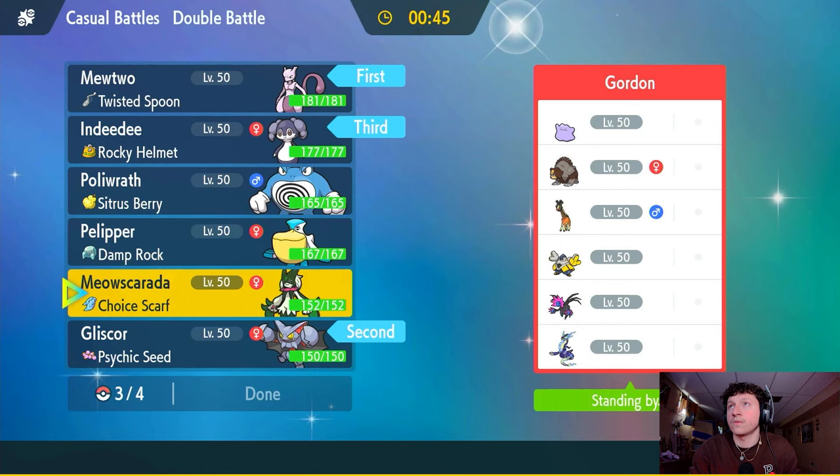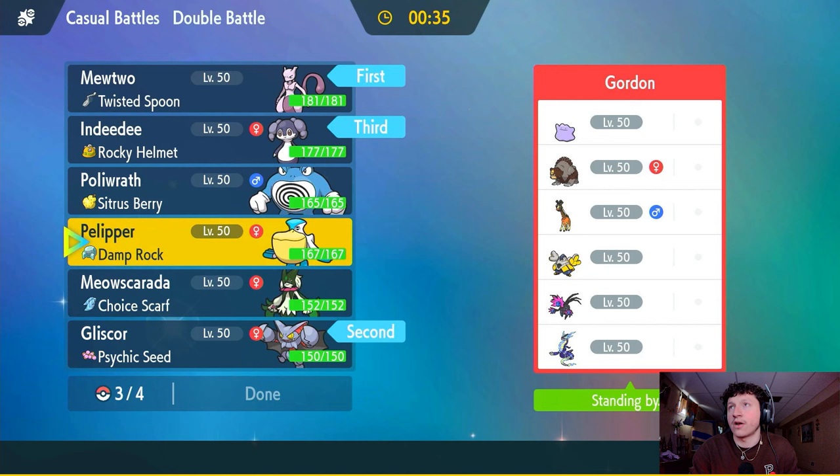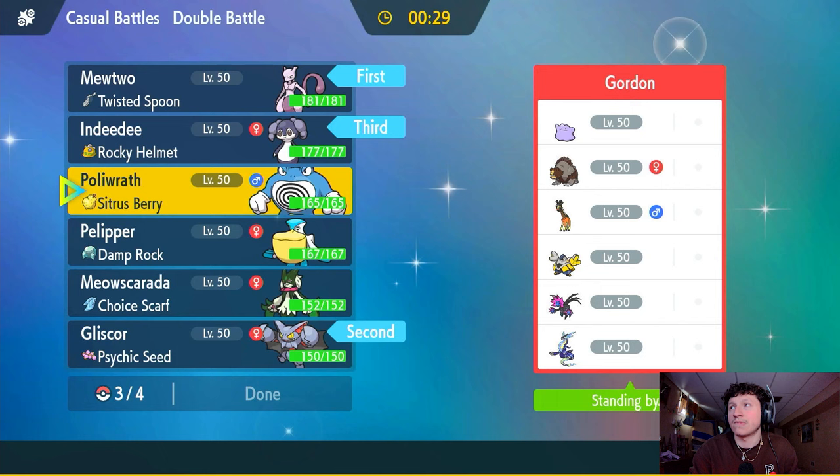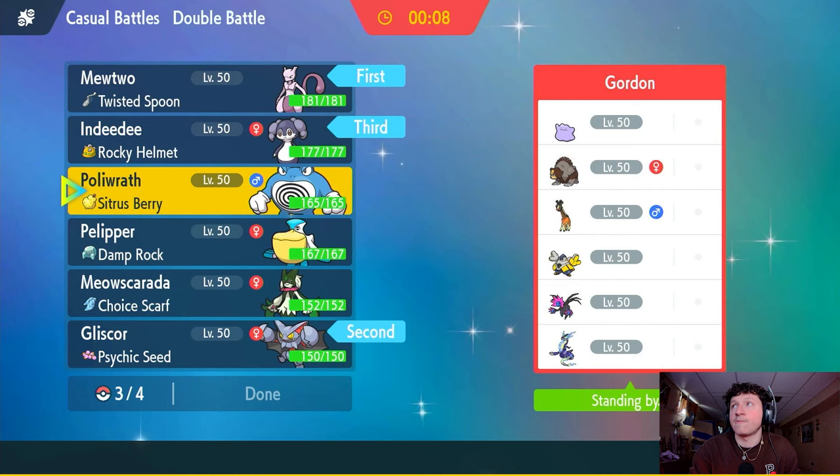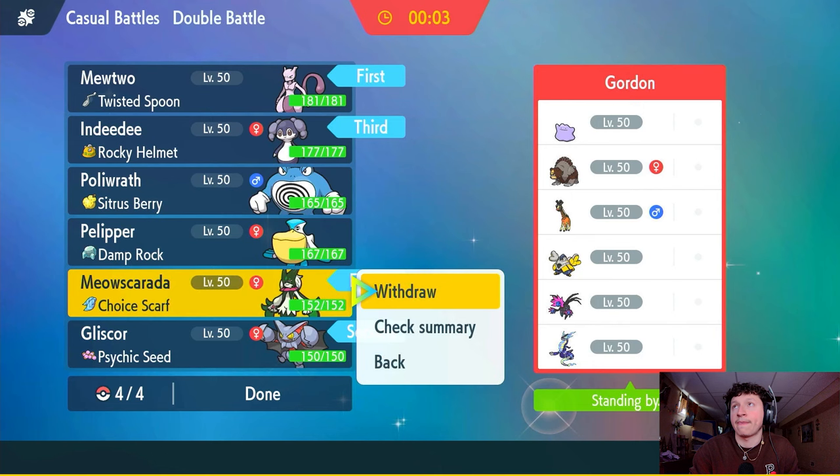Do I like Mewtwo or Meowscarada more here? Meowscarada kind of struggles against this squad — the Jugulus, Iron Hands, and Miraidon all resist Meowscarada. Maybe just Polywrath, since Polywrath outspeeds most of these mons even without Swift Swim. But Meowscarada still has Knock Off, Play Rough, and U-turn, so it has better coverage. I'll throw Meowscarada into the mix — yeah, let's go Meowscarada.